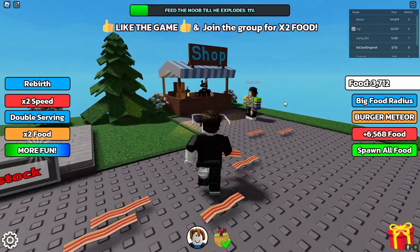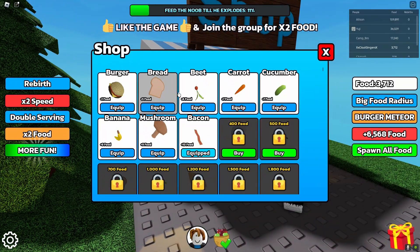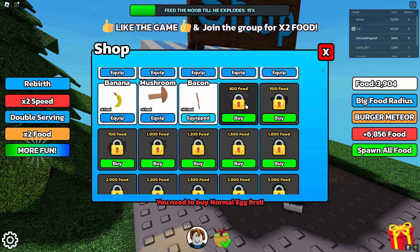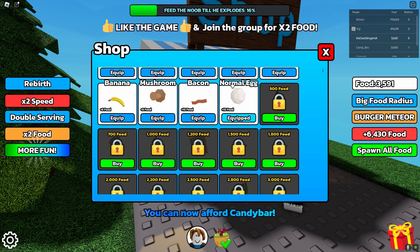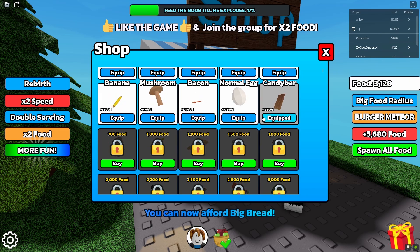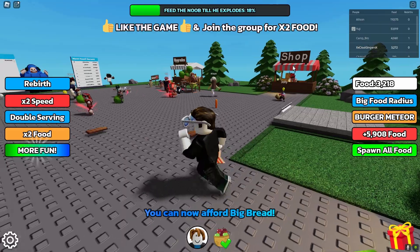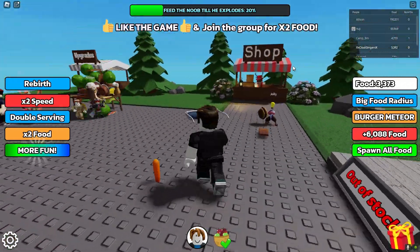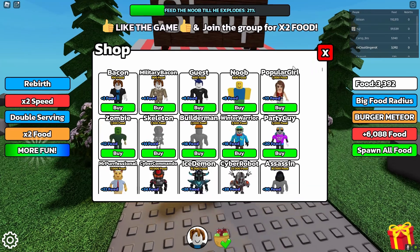You can go over to the shop and buy different types of food. You start with a burger and keep upgrading — you can't skip ahead, you need to unlock each one first. So we have the egg, and let's say we do that. Now we have the candy bar equipped, so everything that spawns is going to be candy bars.